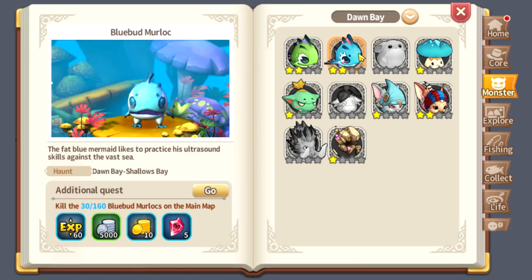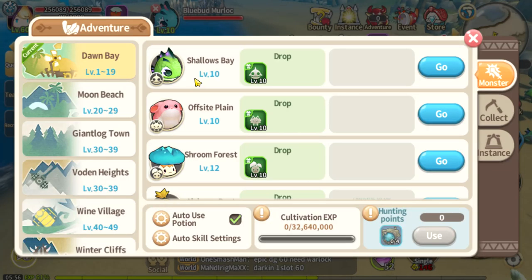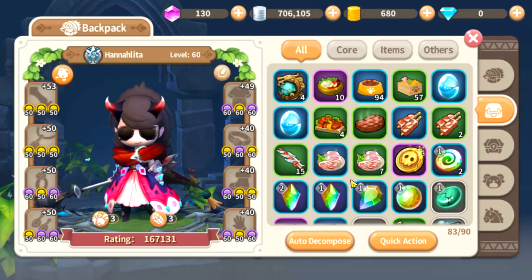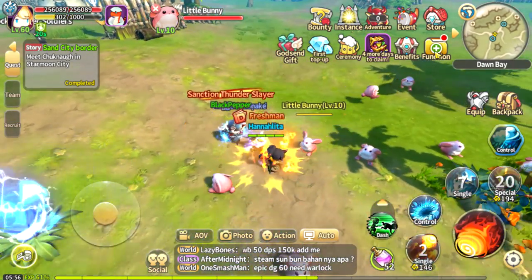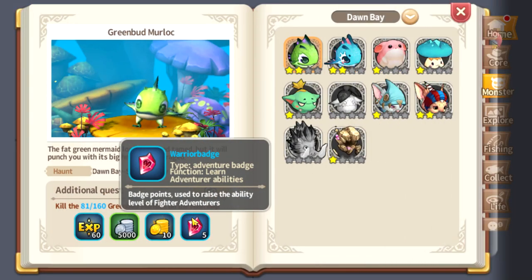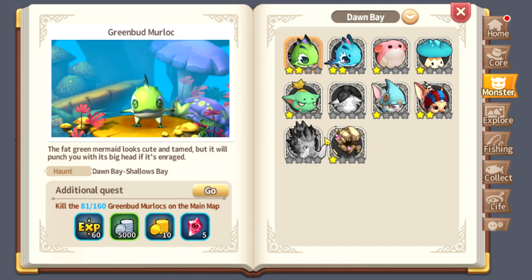I already killed 30 of this one and I received again 40 XP. Let's go to Little Bunny. Okay, we're here — there you go, another one. If you notice, every time you unlock a particular monster you can also receive a Warrior Badge.